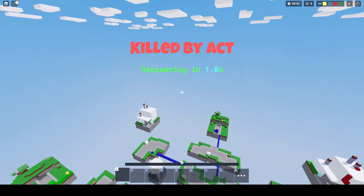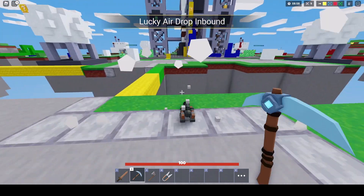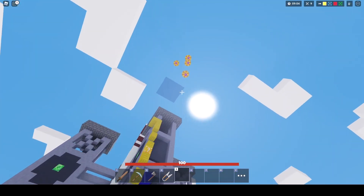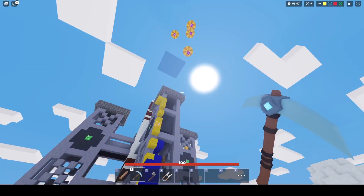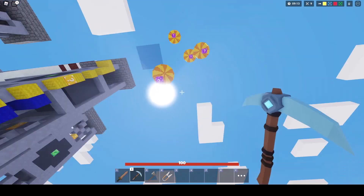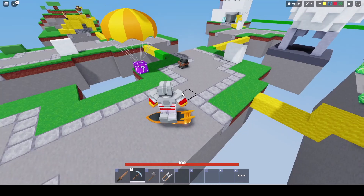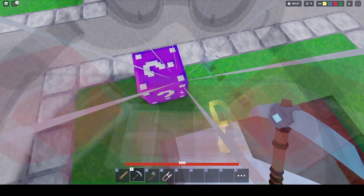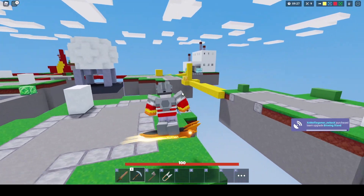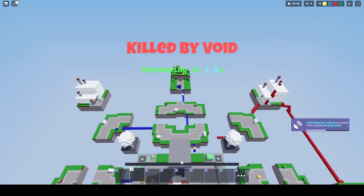I definitely need diamond armor here, I think, if there's going to be two of them at their base at least. Let's get these open here real quick — they're incoming any second. What is this? I don't know what this is. What? I am confused.